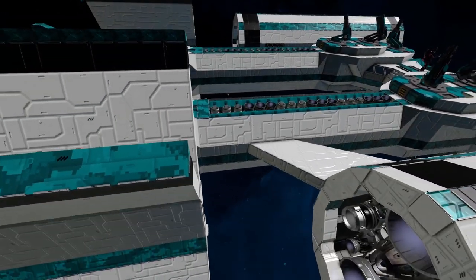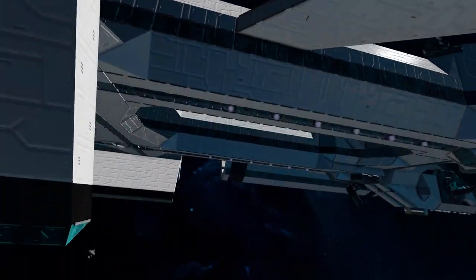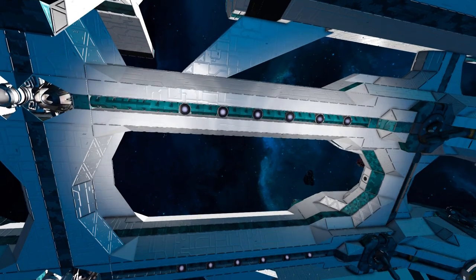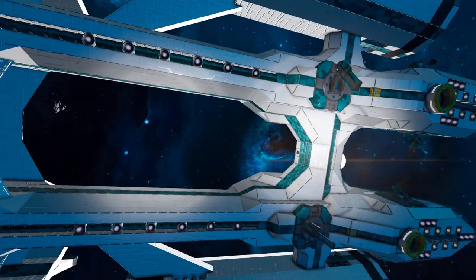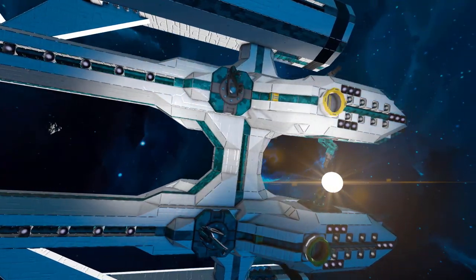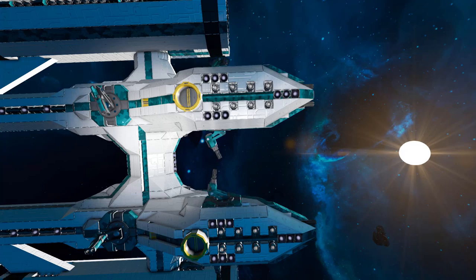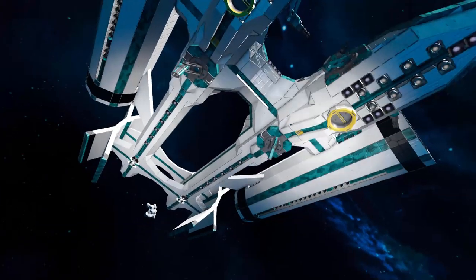Coming all the way down underneath, we have a similar story: hydrogen thrusters underneath, no ions there, but two more rocket turrets. Under the main cockpit there are some more ion and hydrogen thrusters, plus two little connectors to connect to a base or a smaller ship to refuel this one. And that about covers it.